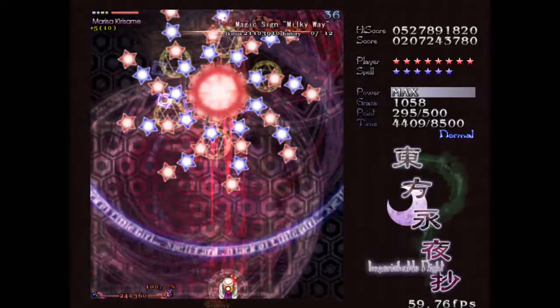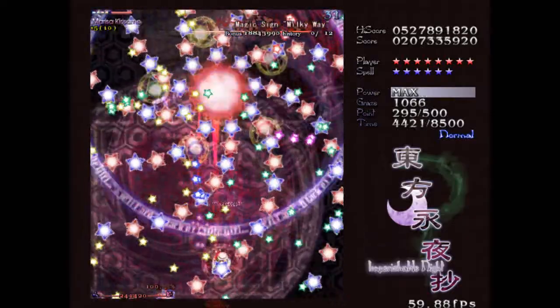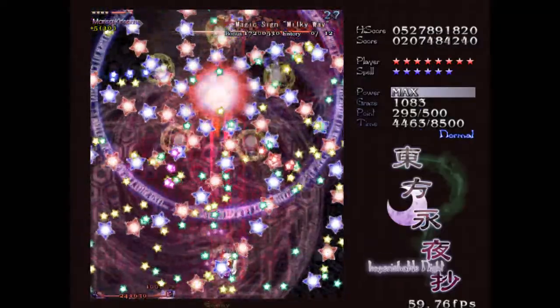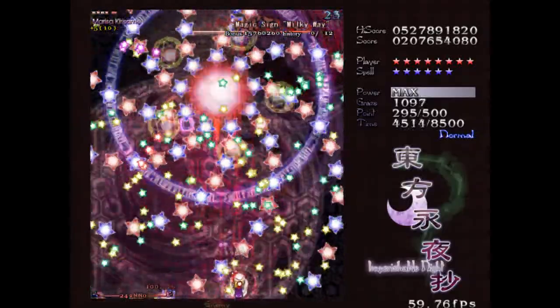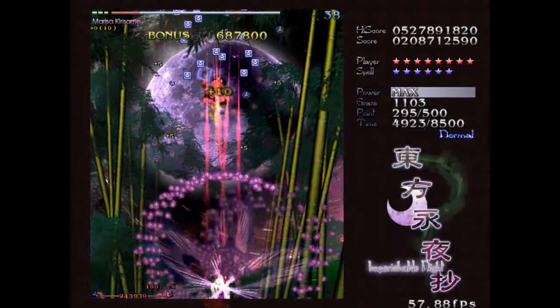Her first spell card: Magic Sign - Milky Way. It's not a hard spell card in its own right, I just suck at it. I've done much harder spell cards and captured them. I just can't do it with stars. I don't know why. But I actually captured that one - surprising.